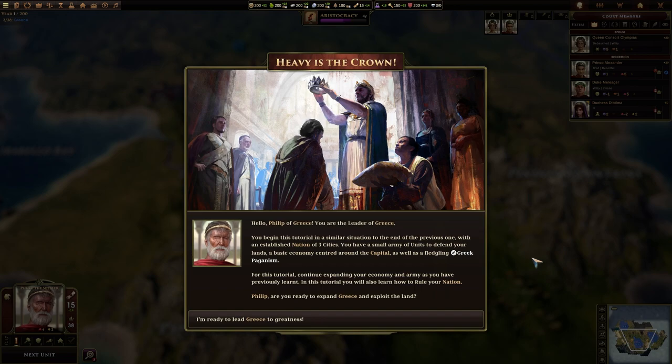Heavy is the Crown. Hello, Philip of Greece. You are the leader of Greece. You begin this tutorial in a similar situation to the end of your previous one, with an established nation of three cities. You have a small army of units to defend your lands, a basic economy centred around the capital, as well as fledgling Greek paganism. For this tutorial, continue expanding your economy and army as you have previously learned. You will also learn how to rule your nation.